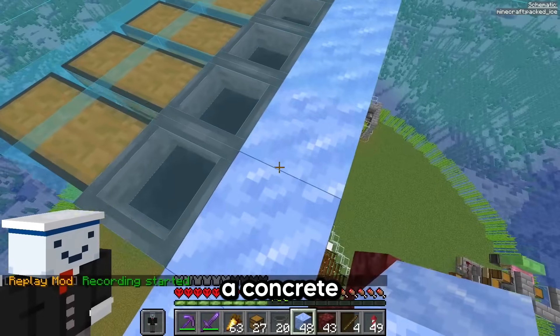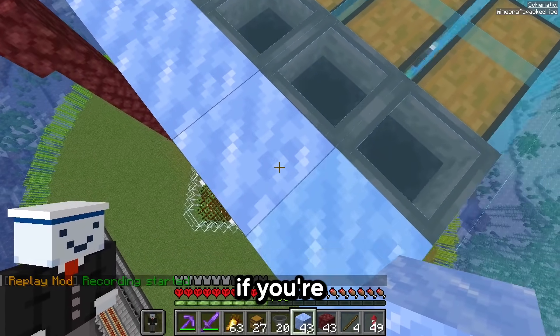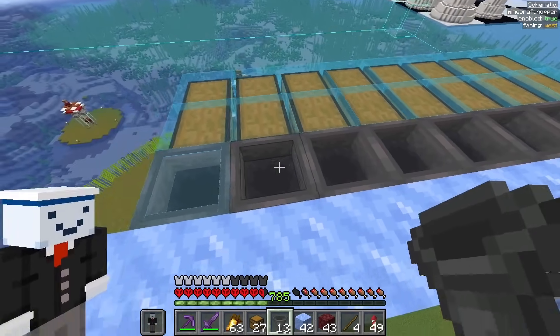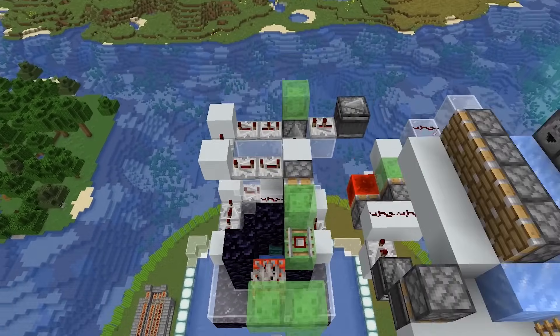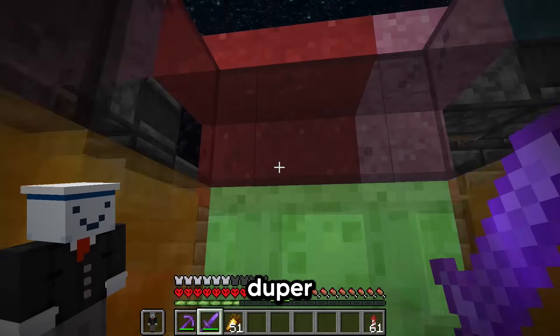I'm bored already. Next up is the concrete, which I'm not going to do manually. So I made a concrete converter that turns concrete powder into actual concrete. And if you're wondering how I build like this, I used a mod called Litematica to help me build. Then I loaded up the concrete duper.